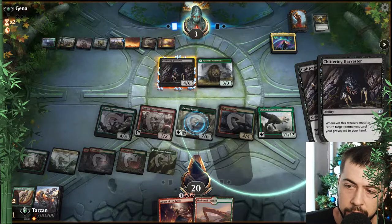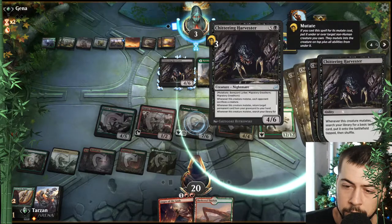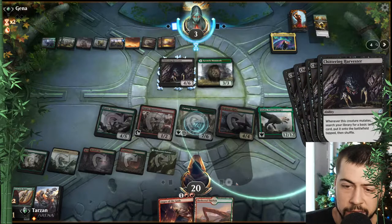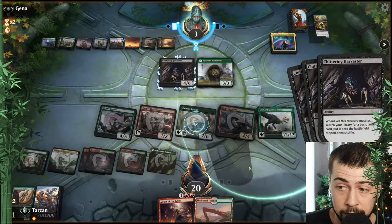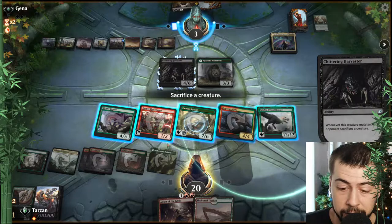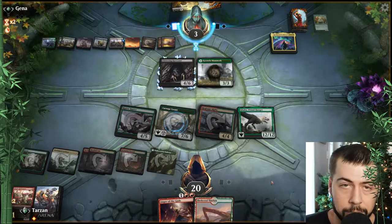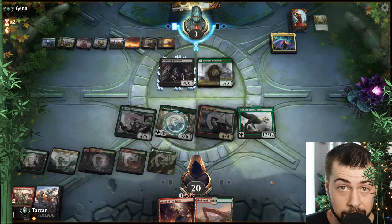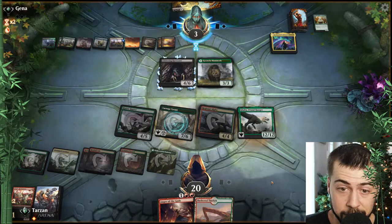Still not the end of the world. Sacrifice a creature — we got creatures to sacrifice, certainly not Galta. But they're gonna have to do something quick, something big, certainly. Huntmaster seems like the appropriate target, the weakest thing. We already have Regisaur giving whatever we draw haste, but may not need it, especially if we're going Anger of the Gods next turn.